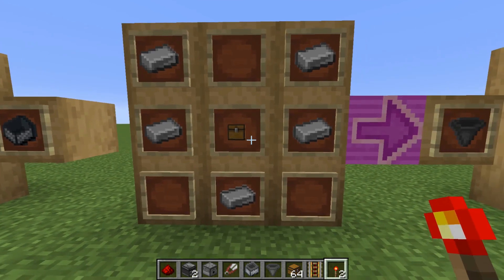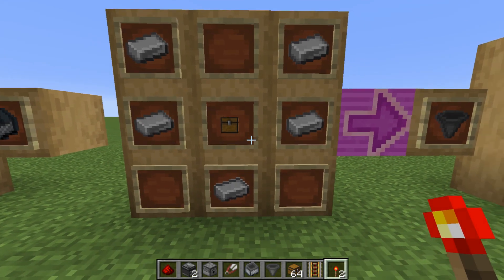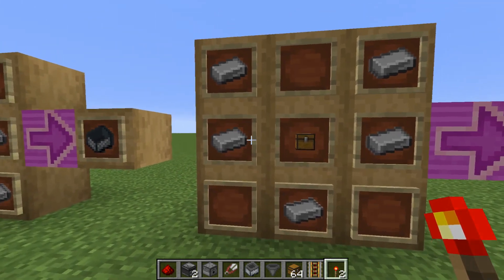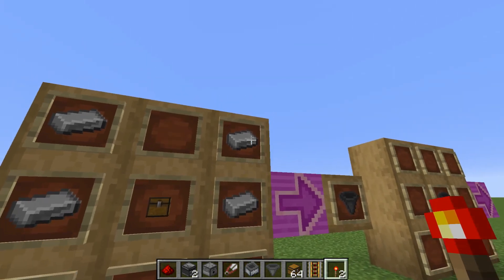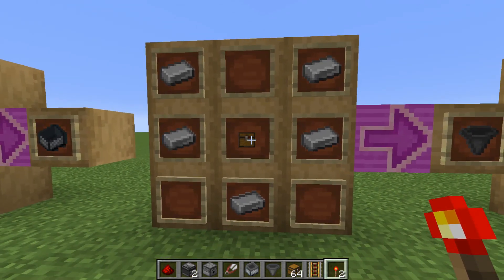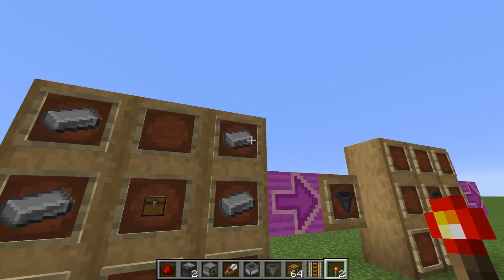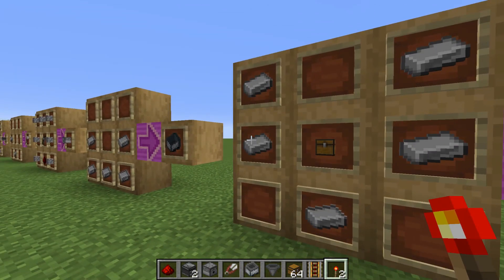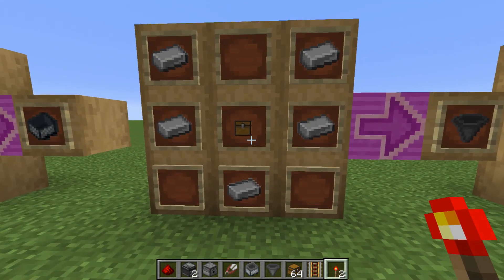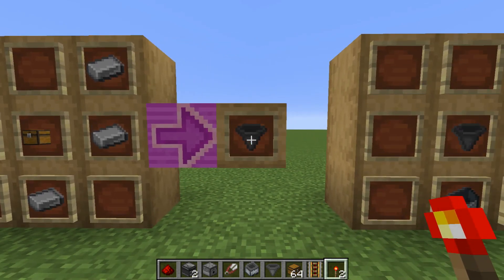Now you're going to want a hopper — you'll need a couple of these. You're going to need five pieces of iron and a chest right in the middle: one on the right, one on the top right, top left, the left, the bottom, and the chest in the middle. And that's how you make a hopper.